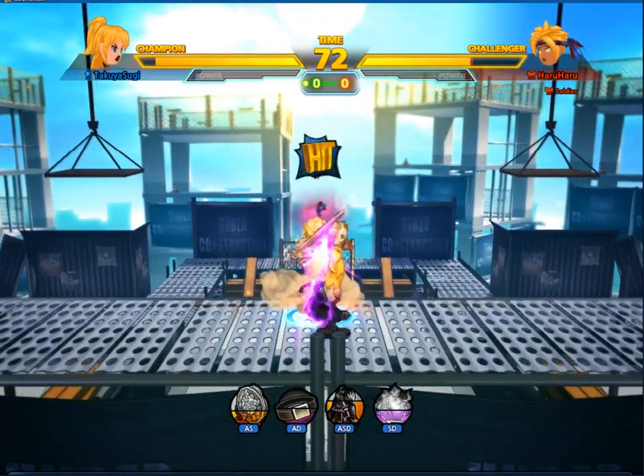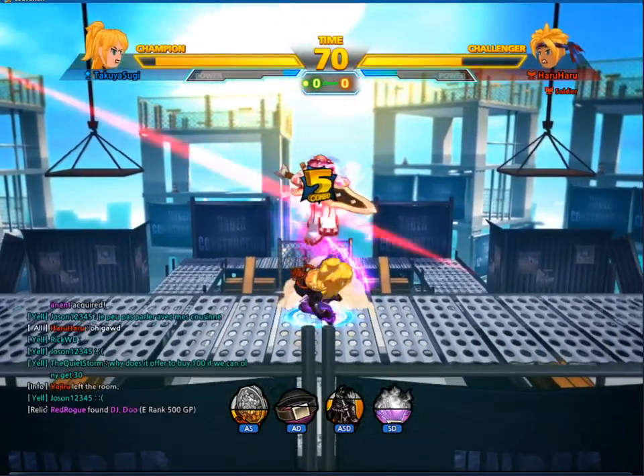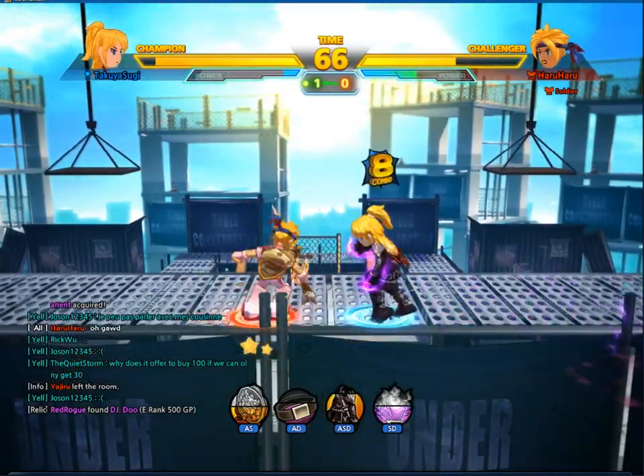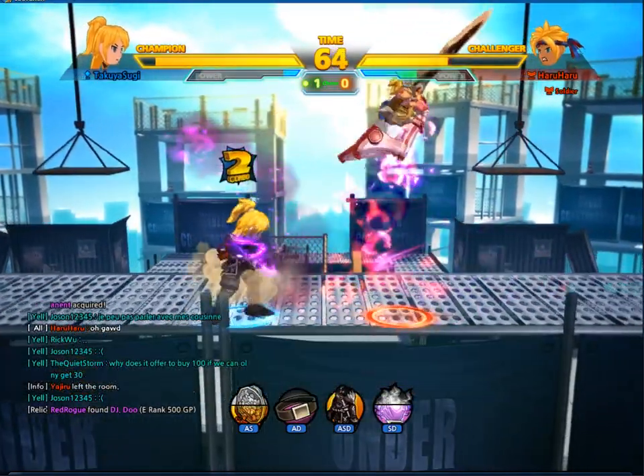That's because edging does a ton of damage, and if you can edge quite easily off a ground combo, then you're going to have a good time. Like South Park — you're not going to have a bad time, you're going to have a good time.